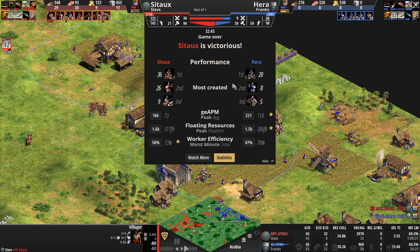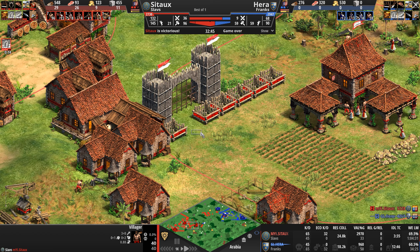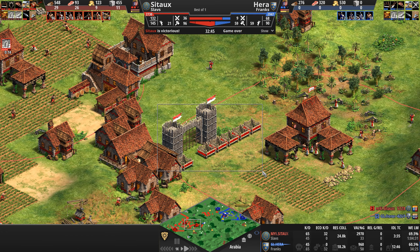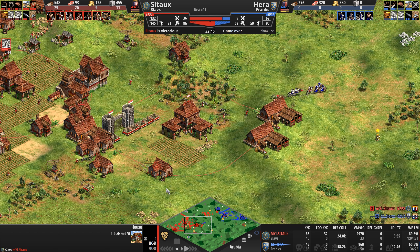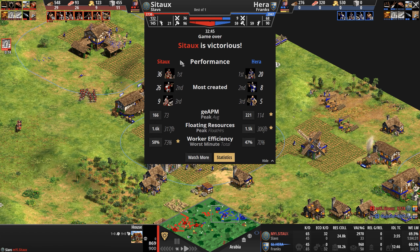Hera keeps falling more villagers behind — at one point he was only down five, now it's 37. Sito with his faster farmers just kept pumping out villagers while spending wood and gold on cav archers. What a crazy, insane level of aggression. These cav archers don't have staying power in imperial — both players missing bracer, ring archer armor, and parthian tactics. Looking at the stats: 36 cav archers to 20, 26 kills to 8-9 knights to 5 monks for Sito.